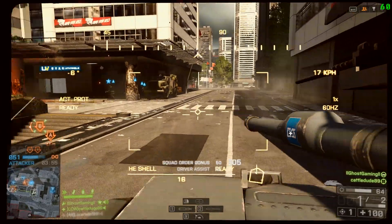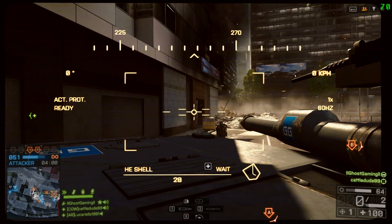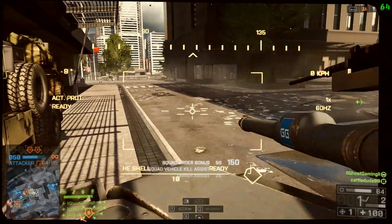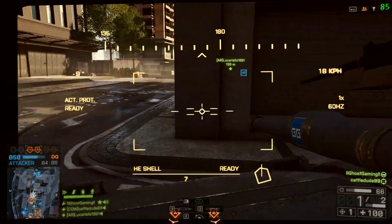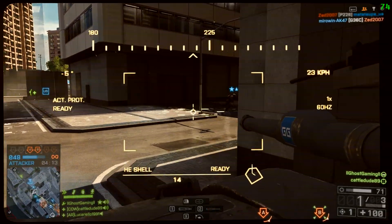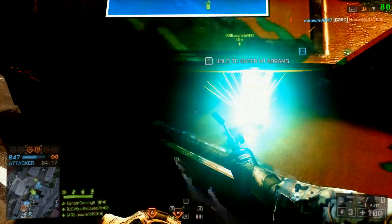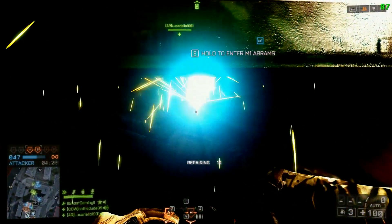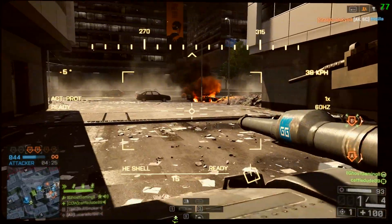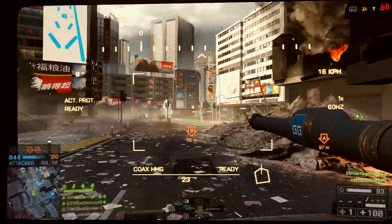I thought, what better map to do this on than Siege of Shanghai. This has always been the pitfall of my rig — for whatever reason this map has just always seemed to be really badly optimized and I get a much slower framerate here than on most other maps. This has been a huge issue, forcing me to lower my graphics settings across the board for all maps simply because of one map. There's no point optimizing your settings to get 120 FPS on other maps when you jump into Siege of Shanghai and drop down to 60.